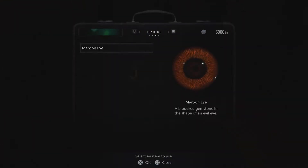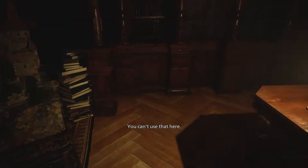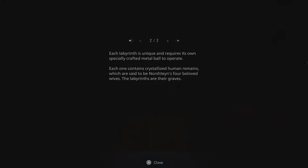Reading 'Norstein's Labyrinths.' The craftsman of the late 19th century, Norstein, was branded a heretic in his homeland. He wandered the lands until he settled in a remote village. Then he created four labyrinths: the castle, the house on a hill, the water wheel, and the iron tower. Upon their completion, he put a gun to his temple and took his own life. Each labyrinth requires its own specially crafted metal ball to operate and contains crystallized human remains — said to be Norstein's four beloved wives. Oof. Tragic.